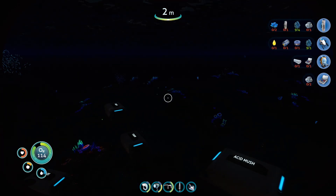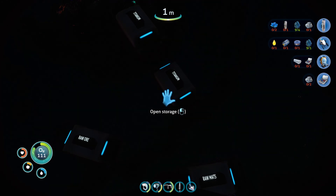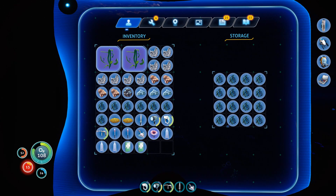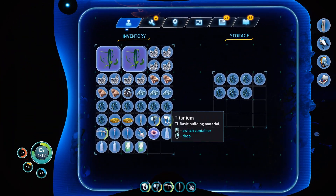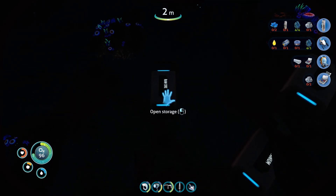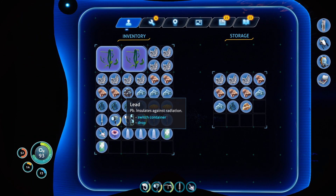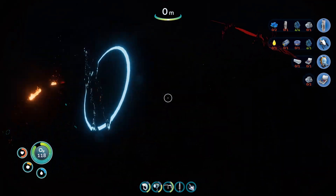Let's dump a little bit of this titanium right now — open storage, because I don't need all of it at the moment. Raw ore. Grab. Should have enough copper on me. All right, let's go in here.